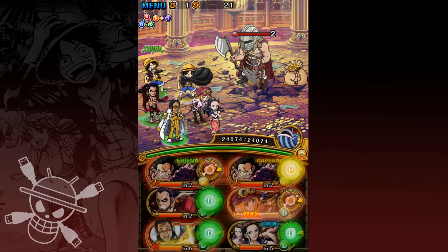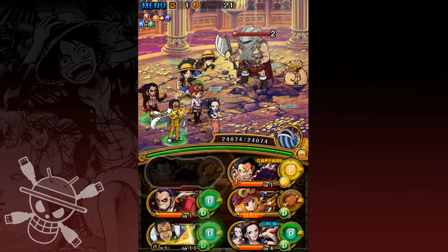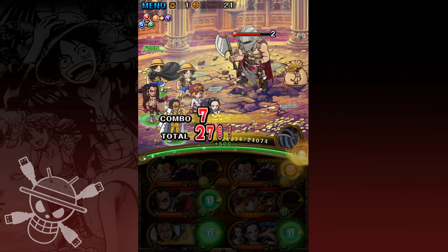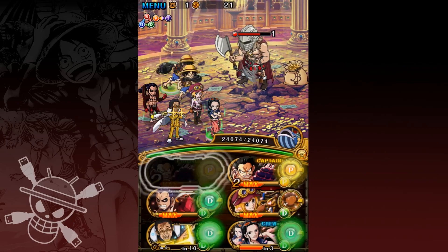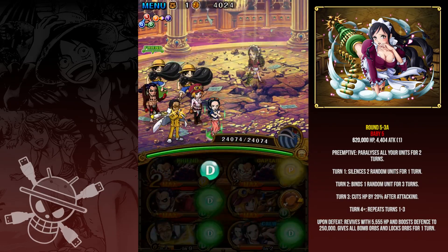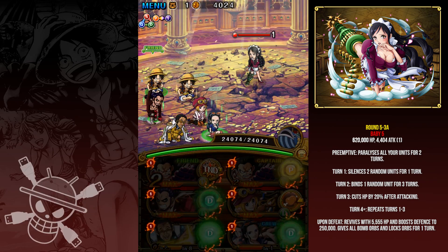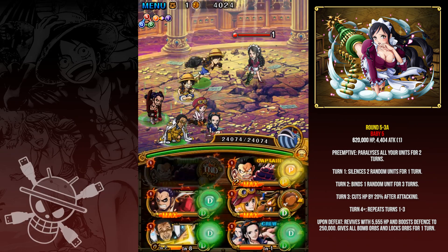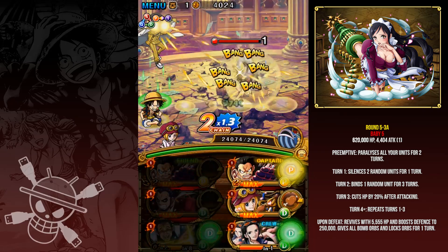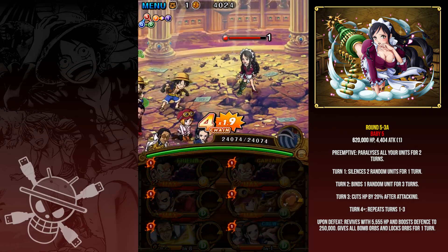That trick has been around since pretty much the Doflamingo raid. Also, remember you can use Kizaru any time to lower your cooldowns — but if you use Kizaru on the final stage he will cut your HP by 70%, which doesn't really matter too much since you'll kill Magvice on the first turn anyway. Here you see Baby 5 paralyzes you for one turn, which is not too bad. You don't use any specials on her — she only hits for 4,000 damage, and thanks to the Sun Pirate ship you have a lot of HP to play with.